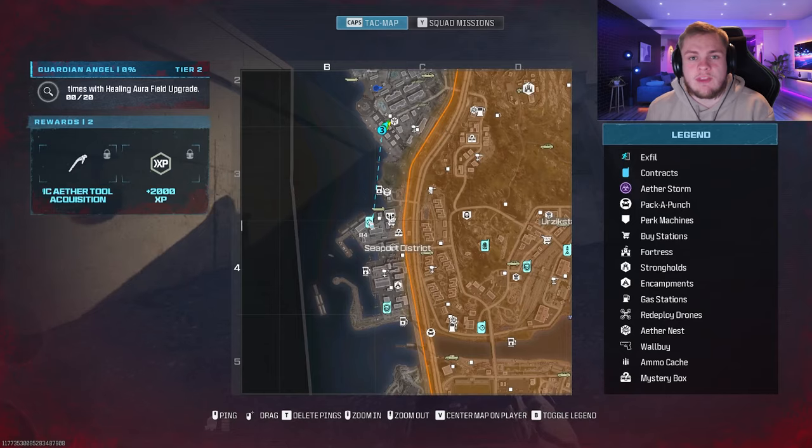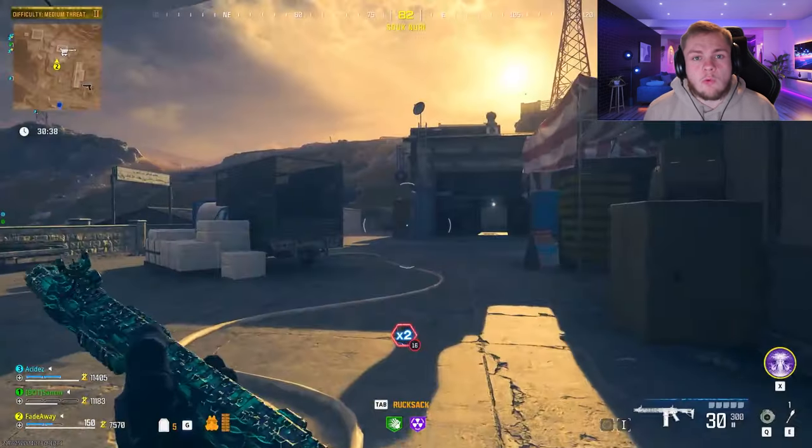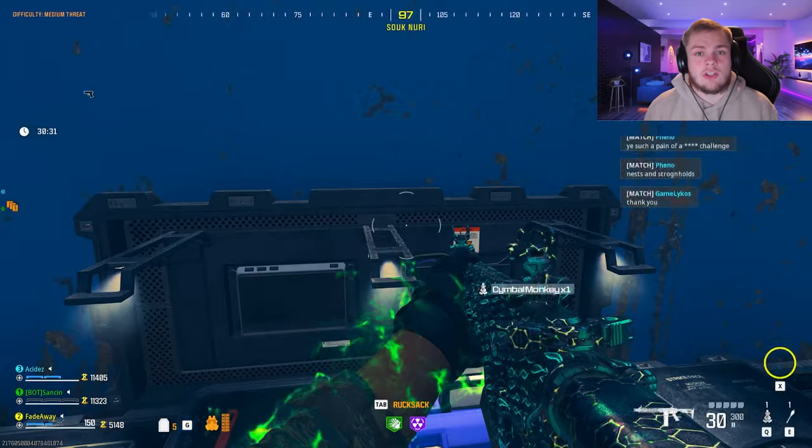All you need is to get 7000 points, which means just do a couple of contracts. Once you've got the 7K, you want to go to a buy station in the medium threat zone and from there locate a sentry gun and also a monkey bomb — those are the two things that you need.